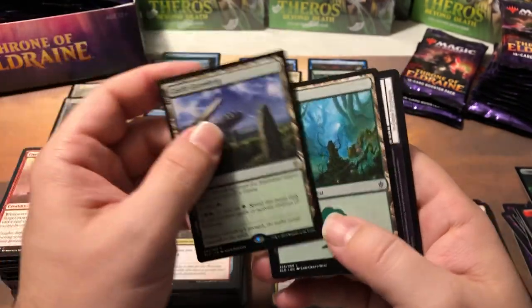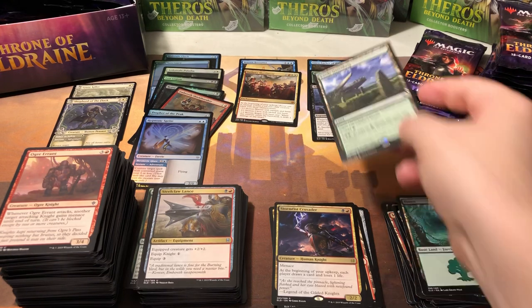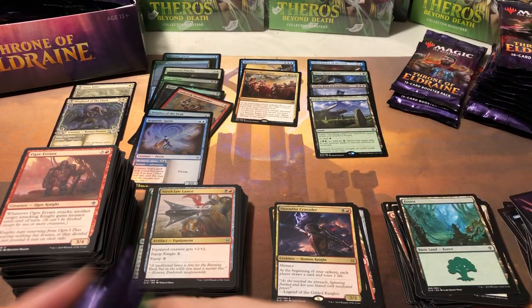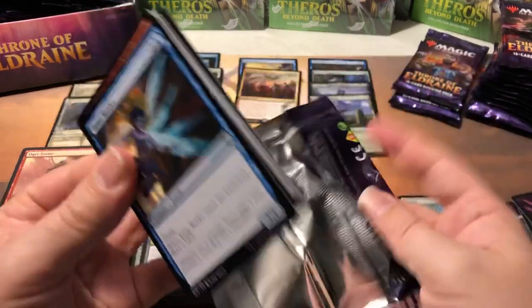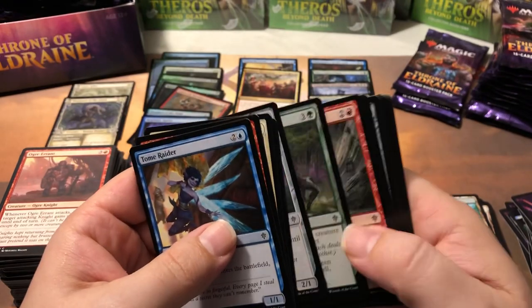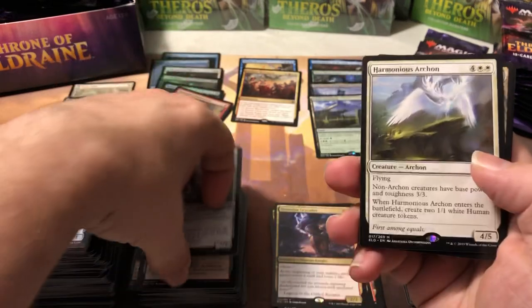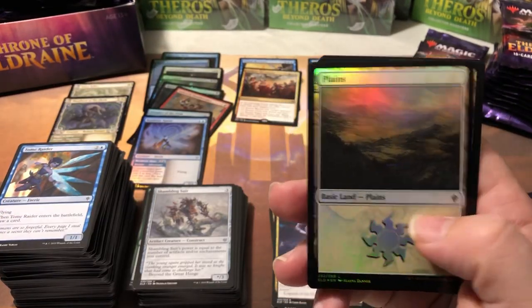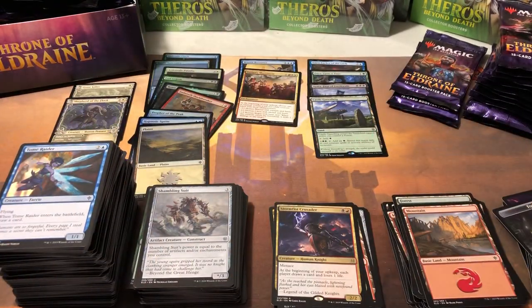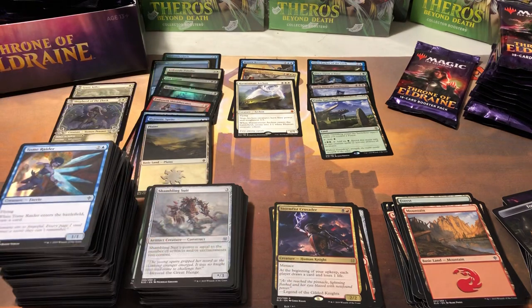Castle Garenbrig — good land. I really like the rare lands in this set. They're not duals, but they are really useful. They have the likelihood of coming into play tapped if that's the only land in your opening hand, but if that's the only land in your opening hand, why didn't you mulligan? Three-dollar card there. Shambling Suit, Sage of the Falls, Arcanist's Owl, and Harmonious Archon — a mythic but not a great one. Foil Planes as well. The Archon is 67 cents — wow, that card has not held up well.